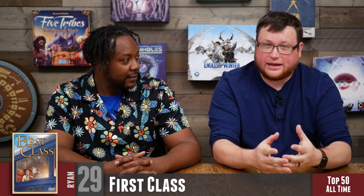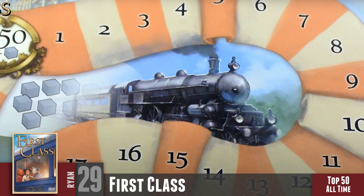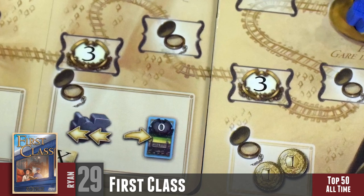My number 29 is First Class. When you see my list, a lot of games I love share that combo idea — that feeling of really satisfying turns. First Class, you're doing combos like crazy. It's a train game from the same designer as Russian Railroads, and some of this content was originally part of Russian Railroads before he built its own game around it. What's really cool is it has all these different modules you can mix and match, so every game is a different experience.